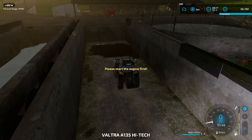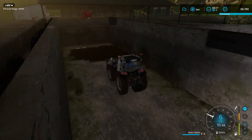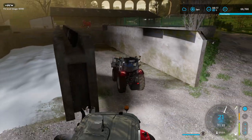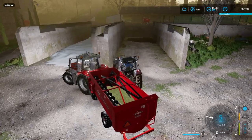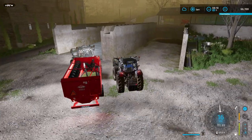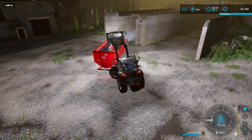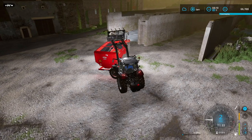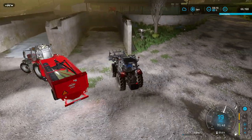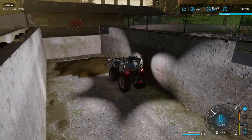First thing is we really need to shift that milk. Let's get the cows some food — it's at 100, we'll get this filled up very quickly. I'll do one load for now and then get the milk shifted. I hope we have the milk tanker over here. We go through most of this silage — we'll probably use it all today just in feeding.